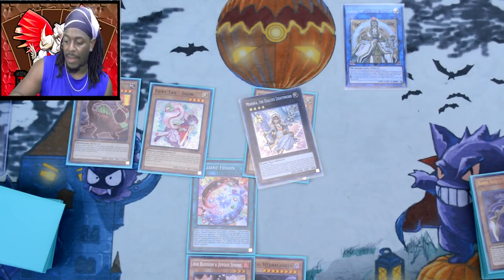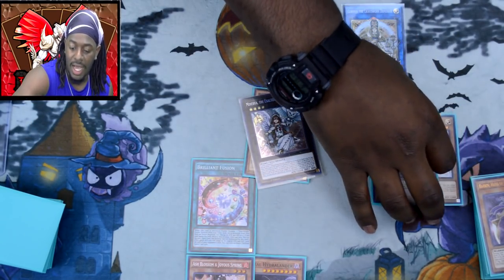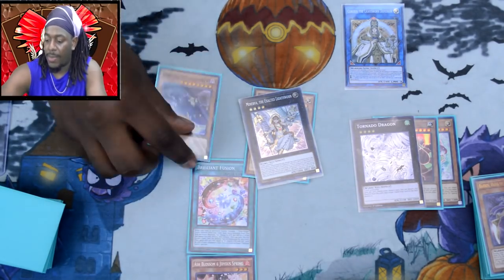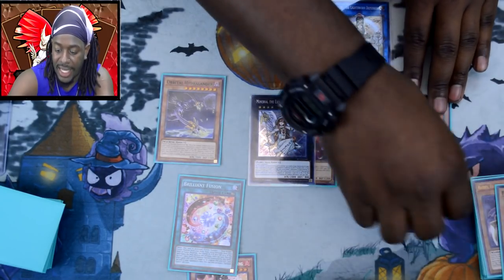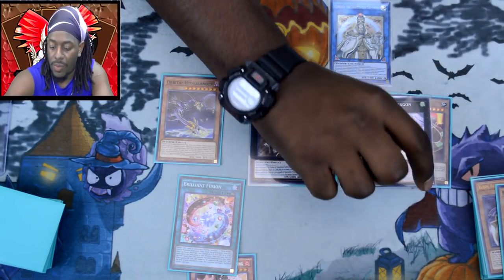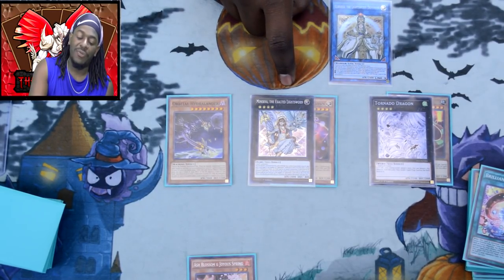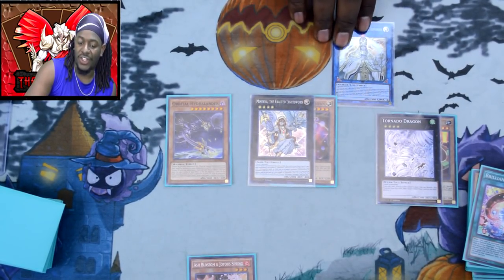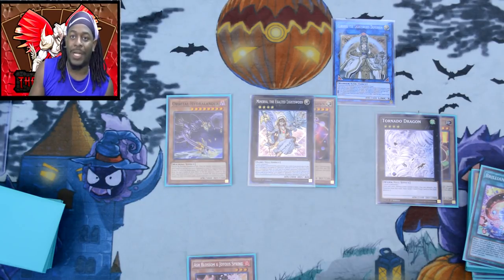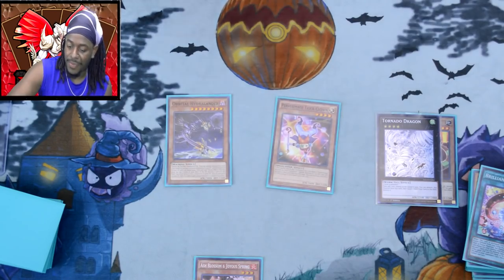Since Giant Rex was banished, it's going to special summon itself. We use Giant Rex and Fairy Tail Snow to make Tornado Dragon. Then we summon Orbital Highlander. We can use Tornado Dragon to destroy the Brilliant Fusion. So now we have Orbital Highlander for destruction, Minerva for the mill and double mill with Curious, Tornado Dragon for back row destruction, and a Cipher Immortal Omega coming back next turn with Ash Blossom and Joyous Spring. If you say this deck is not competitive, I don't know what to tell you.